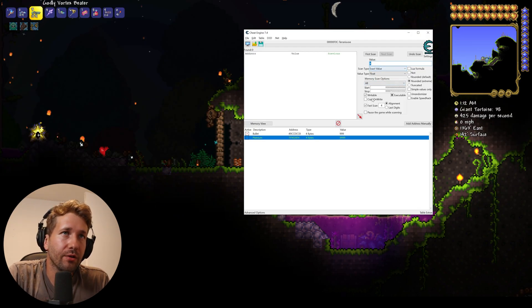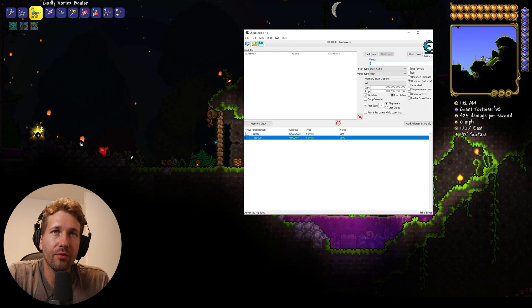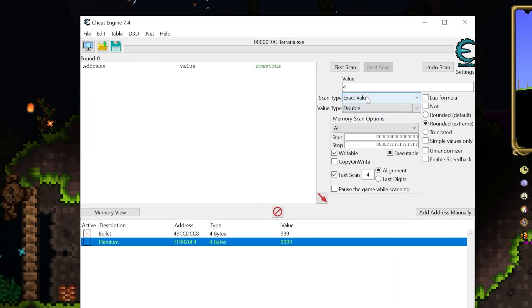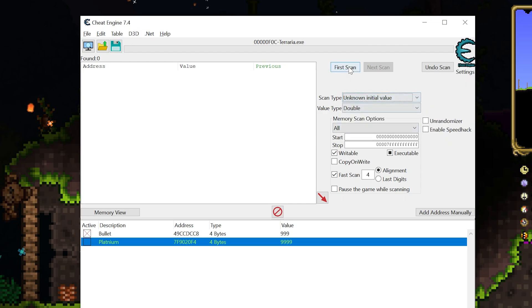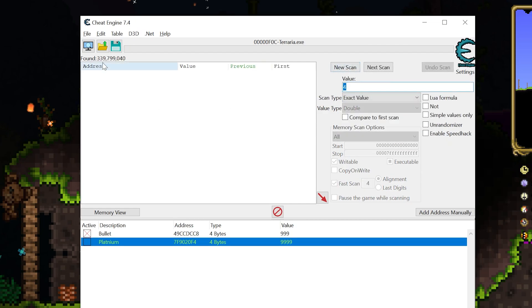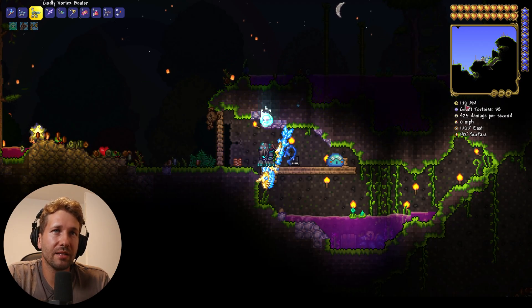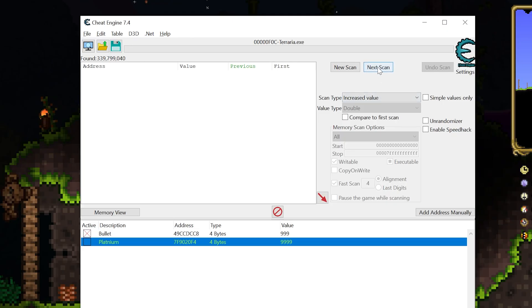The next thing we want to do is change our time value in the game, because time in Terraria is such a crucial component. If we can control time, there's a lot of cool things we can do. To find the time address, we're going to do value type double and search for unknown initial value. We'll do first scan, and that's going to give us 339 million results. Then we set the next scan to increased value and let a little bit of time pass in the game. We scan for an increased value.